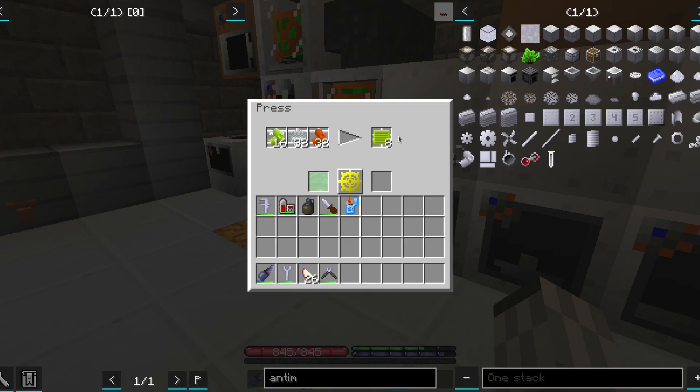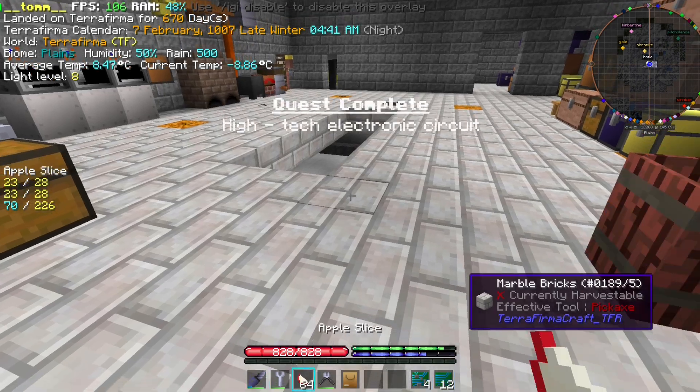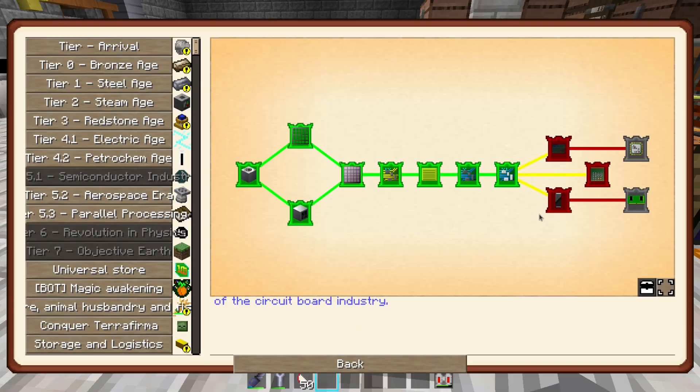Next we make some multi-layer epoxi plates and some 20 micron wafers, thus obtaining a tier 5 circuit. And now that we have a tier 6 circuit, we can start to work on more realistic circuit parts.